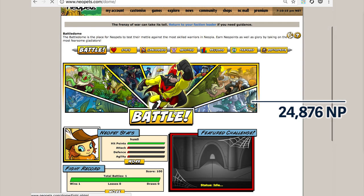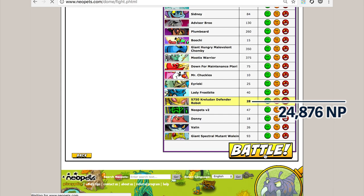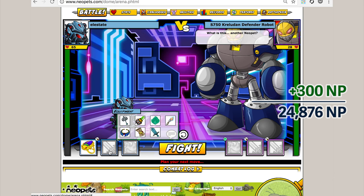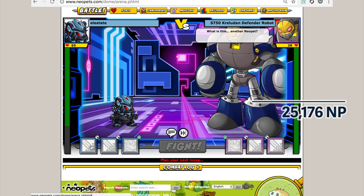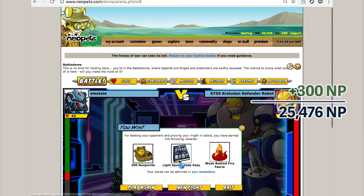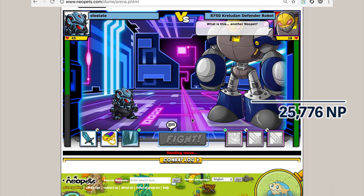Another interesting tactic to get some Neopoints is to go to the Battle Dome. Not only do you win Neopoints from winning the battle — this battle setup I think I come away with 300 Neopoints each time. It's not very much, but it's enough if you need to accumulate some Neopoints early in your day to spend and make more later. You also get really nice items. I get a bunch of Codestones from these battles that I could sell, plus Battle Dome equipment and food. It's a great way to come out ahead.